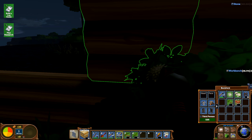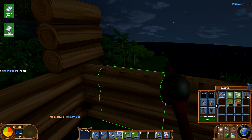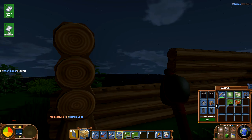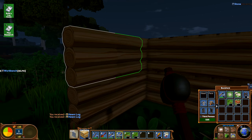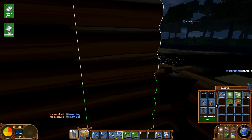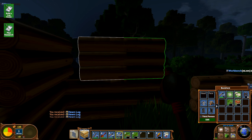Next we're gonna go one level up. More and more wood. I don't think I'm gonna have enough. I'm gonna leave that to be a window — another one here, just to save some wood. Another one here, like this.